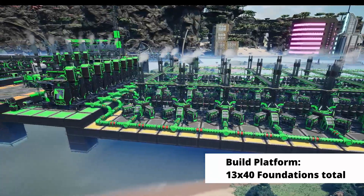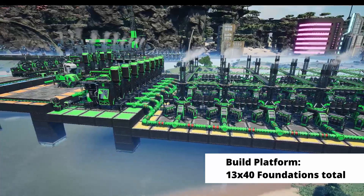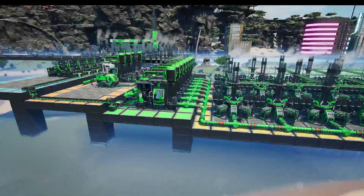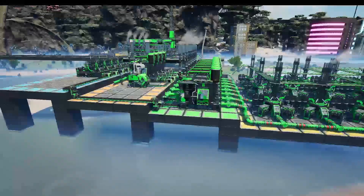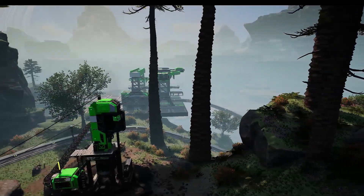Our foundation platform is going to be 13 tiles wide and is divided into four sections. The first three are five foundations across and the final is 25 foundations, creating a 13 by 40 footprint in total. Each section is also staggered vertically to allow fluid components to flow downward into the next section, which will greatly help with the reliability of our fluid system.